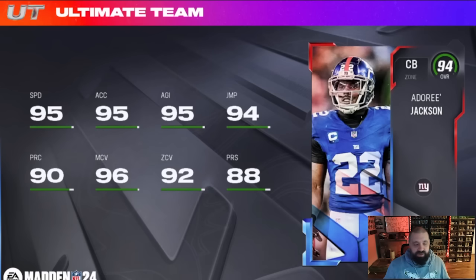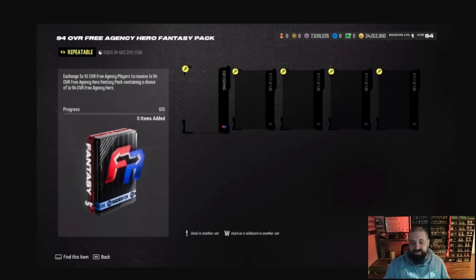Josie Jewell is a 91-speed middle linebacker with 90 block shed, 94 tackle, 86 zone, and 89 hit power. Damien Lewis is another good free option at left guard — 95 strength, 91 awareness, 92 pass block, 94 run block. Dori Jackson, who has yet to sign with anybody, is a cornerback with 95 speed, 96 man, 92 zone, 88 press, and good agility and acceleration.